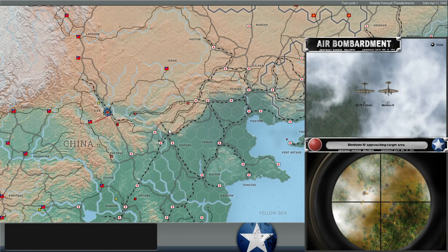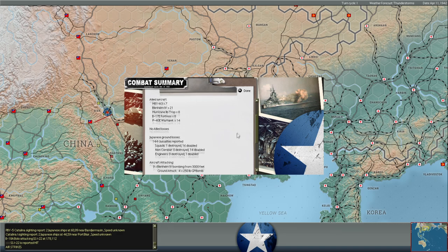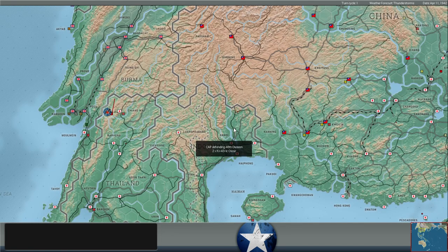Eight B-17s and 21 Blenheim-4s are hitting Japanese troops at Cyan. I diverted the bombers from hitting the tanks to going ahead and hitting the enemy troops at Cyan before we send our troops across the trenches. Pretty effective bombing raid - 144 Japanese casualties, one squad destroyed, 16 disabled. That should help with our attack.